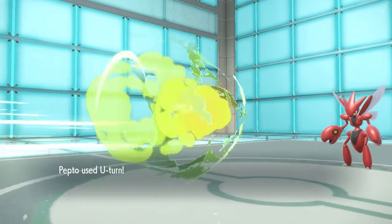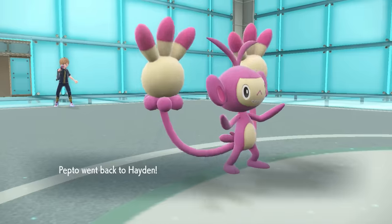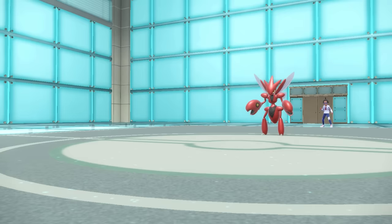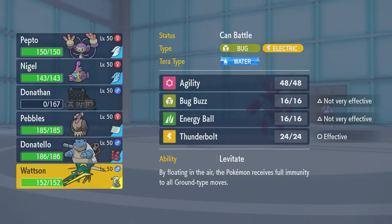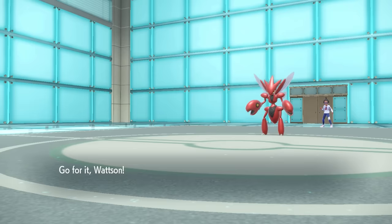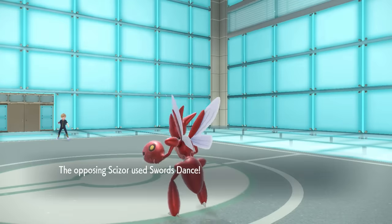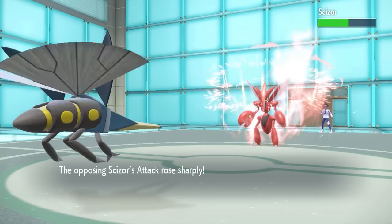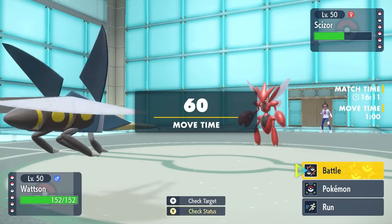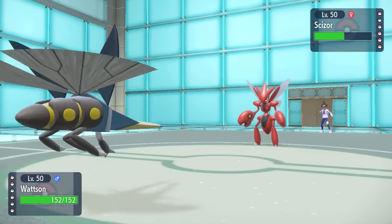Ambipom is just such an infuriating Pokemon - it Fake Outs, pivots out, gets saved for later, and you know it's going to stop momentum a lot of the time. I actually decide to go into Vikavolt, and they just go for another Swords Dance. Knowing Bullet Punch is kind of their best threat, I know I can take probably two of them because Vikavolt's the goat. I go ahead and set up Agility.